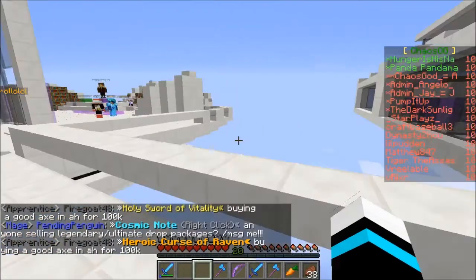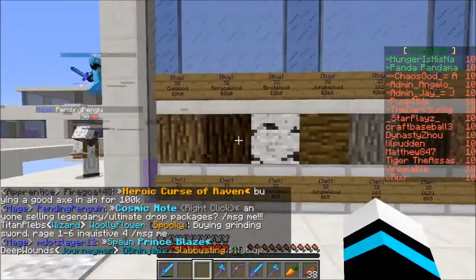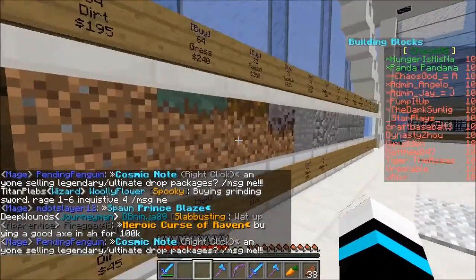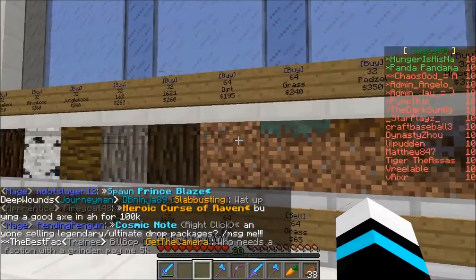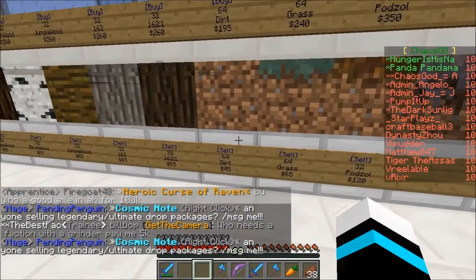You can also sell items in the custom-made shop, though it has fewer features. You can most likely sell for more in the AH. As you can see here, you can buy 64 dirt for 195 or sell 64 dirt for 45 in the shop.